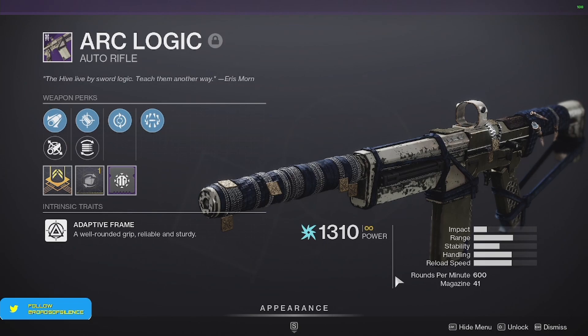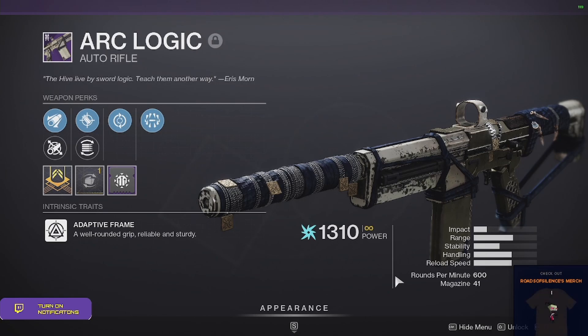Welcome back YouTube, time for another season of the Splicer weapon review. Today we're going to be talking about the Arc Logic auto rifle from the Moon, which was re-released with new perks and un-sunsetted. So without further ado, let's hop right into it.